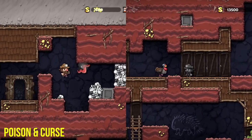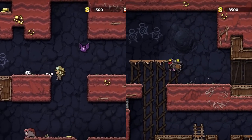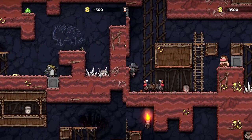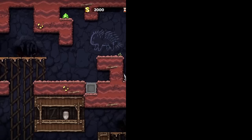Spelunky 2 introduced two new status effects — Poison and Curse. Both of these can easily be run enders, but can be combated. Poison will slowly drain your HP one at a time, but it can be healed.